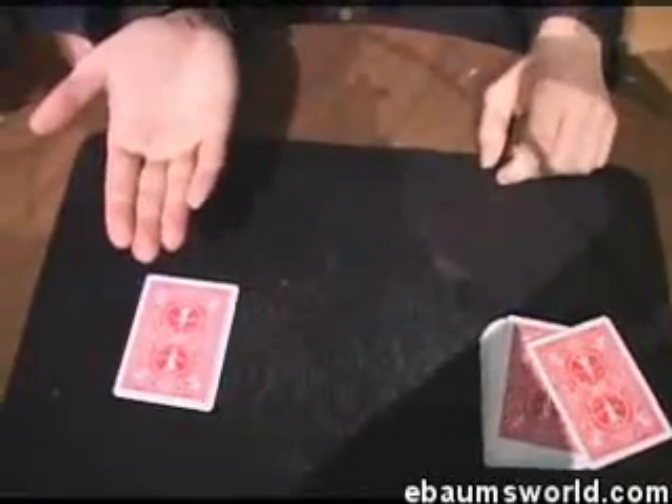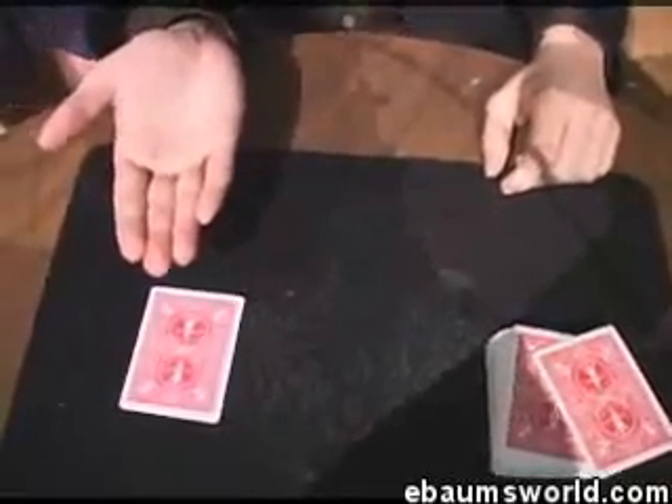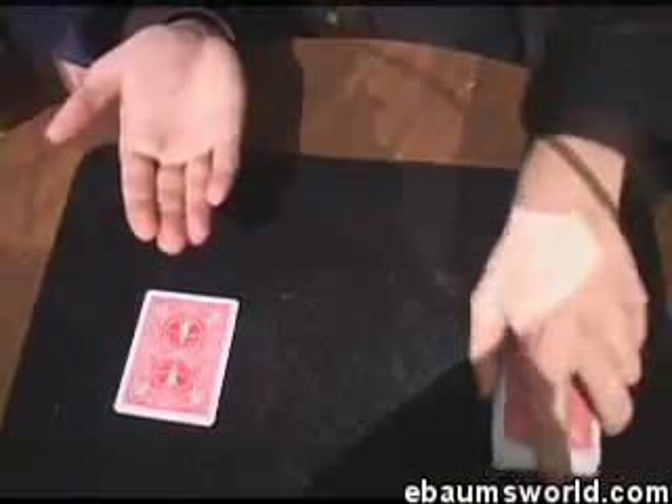Now it's over here. I'm not on top of the deck. All you have to do is bat — and you should get one, two, three, and four aces. And that's it.